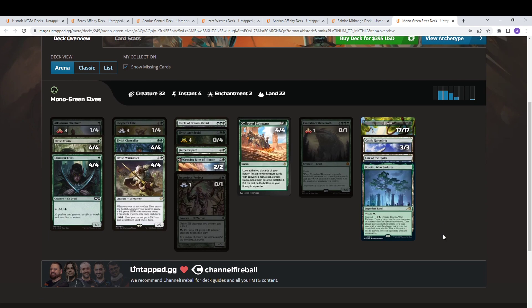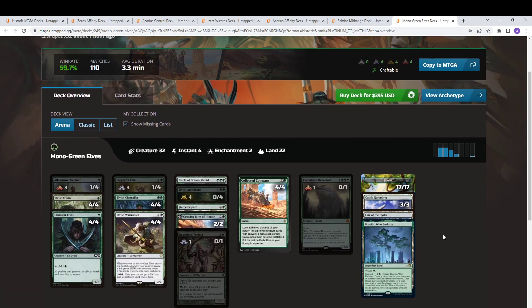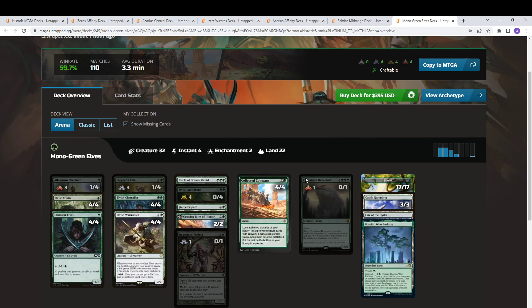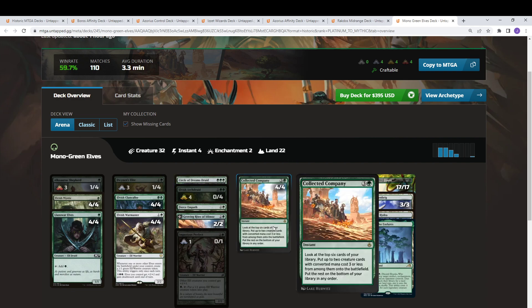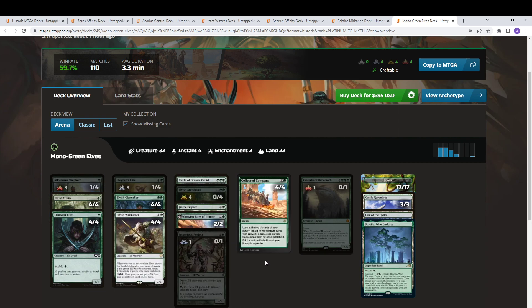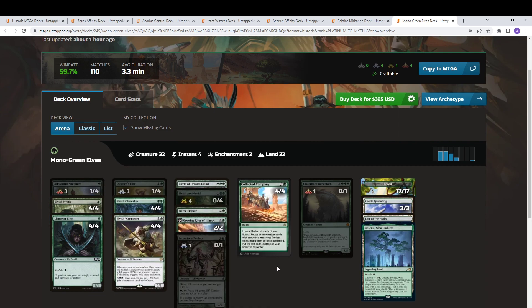Lastly, we have Mono Green Elves — an all-in creature deck that can have very explosive draws but is very susceptible to sweepers. This version isn't playing the new Lord that lets you draw cards, which is probably something you'd want to include. The plan is to generate as much mana and as big a board as possible, then use Elvish Archdruid, Circle of Dreams Druid, or the flipped Itlimoc — basically Cradle at home — to generate a ton of mana, tutor up a Craterhoof Behemoth, and haste overrun your opponent. You can also sink mana into Elvish Warmaster and Allosaurus Shepherd to go over the top.